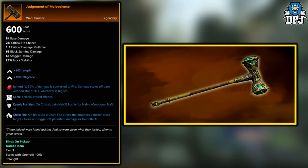Next up we have the Judgment of Male Violence. This legendary is a random world drop as far as I can tell. Once you hit around level 40 to 50, this will be added to the loot pool and can drop across the board.